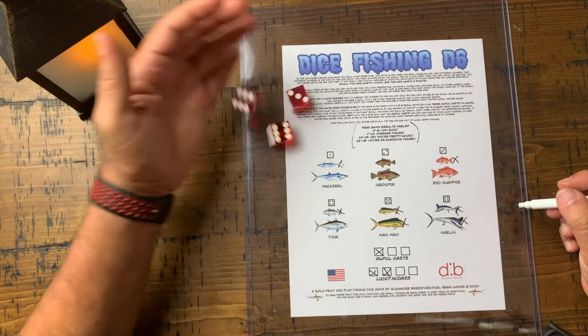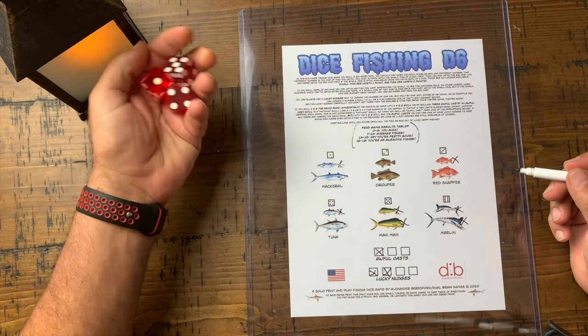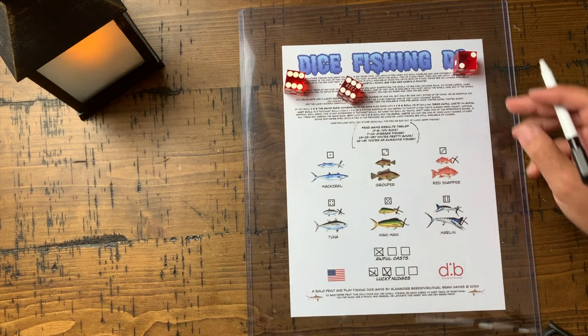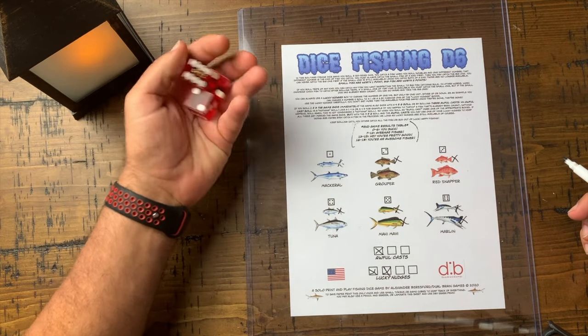I roll three threes and a six, so I can now catch the big marlin since I already caught the small one — this is looking good! Rolling again, I already have both sixes so I roll again, getting six, six, two, which lets me catch a number two fish — small one first since I haven't caught any yet.